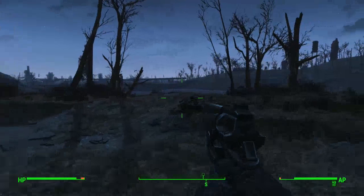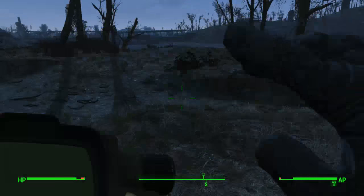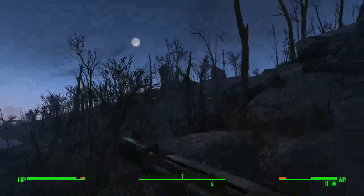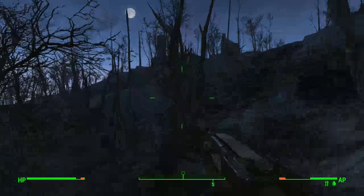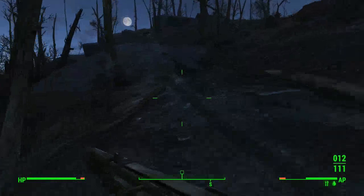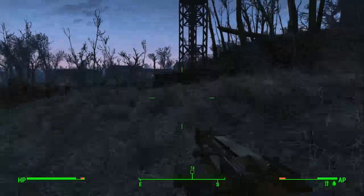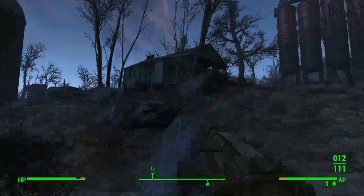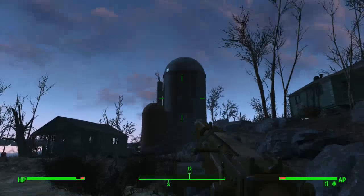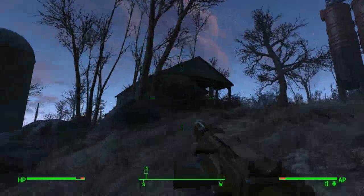We just need to work our way around this main body of water which is right in front of us — and then it's pretty much directly south of where we are now. We should be coming up on our location now. That silo thing is part of Sunshine Tidings Co-op. The magazine is in the house between this big silo and these four sort of stacks — this is the house that has the magazine.